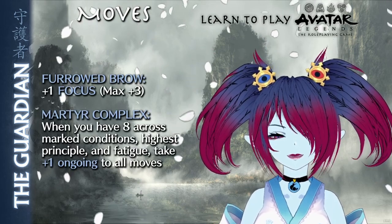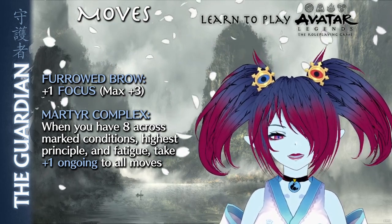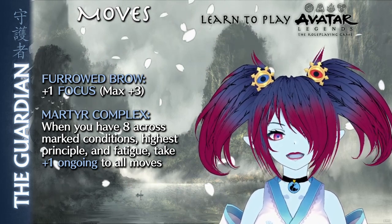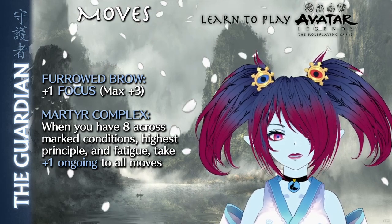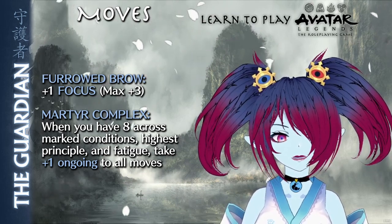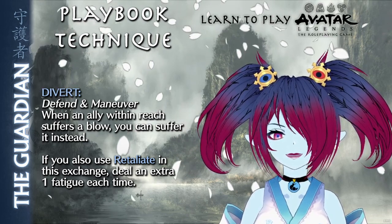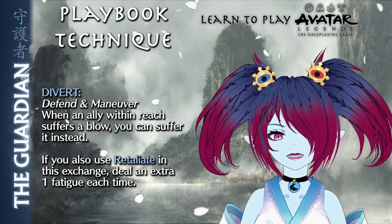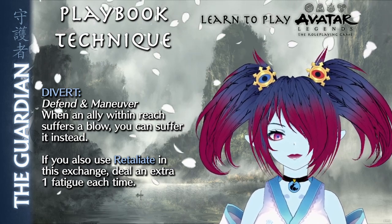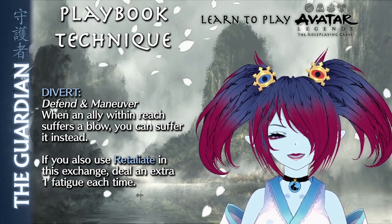Furrowed Brow is fairly straightforward — the Guardian increases their focus by +1, up to a maximum of +3. Finally, there's Martyr Complex: when the Guardian has a total of 8 between marked conditions, their highest principle, and fatigue, they take a +1 ongoing to all moves — though be forewarned, the Guardian will likely be teetering on the edge of being knocked out. The Guardian's advanced technique is Divert, a Defend and Maneuver technique where the Guardian steps in the way of blows intended for allies. Whenever an ally within reach suffers a blow, the Guardian can suffer it instead. Additionally, if the Guardian also uses the Retaliate technique during this exchange, they deal an additional 1 fatigue each time it triggers.